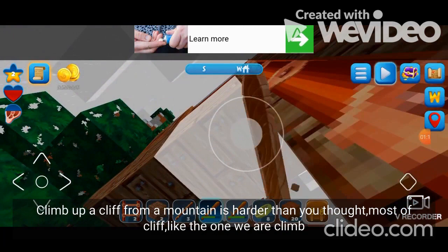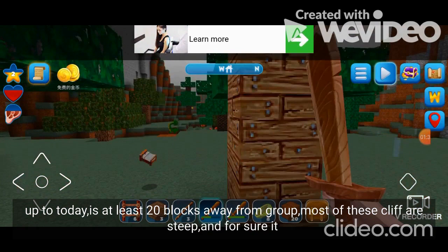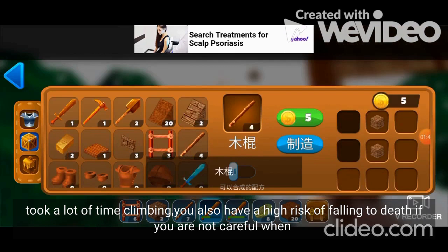Both of the crates and the carrion items are quite useful. The crates are steep to reach, and it takes a lot of time to get them, but they also have a high risk of falling to death. It will not work without changing your approach.